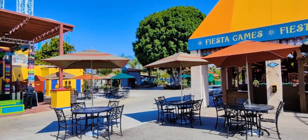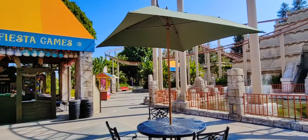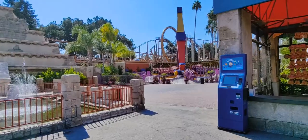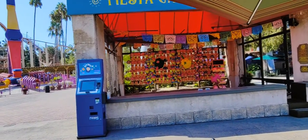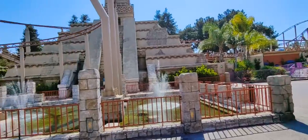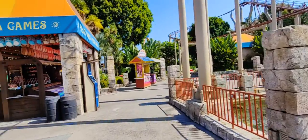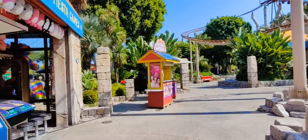We are here now in Fiesta Village. I'm going to stand still because it is getting kind of warm. I'm here next to some of the Fiesta games out in front of Jaguar, and you can even see Montezuma's Revenge's loop, one of these other spinning rides, piñata-style games, and a stage show area. You get the general idea of Southern California Mexican, Latin American culture as far as the theme and look and feel of this area.